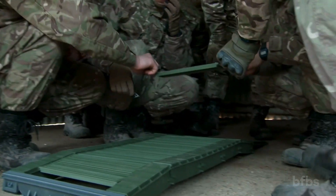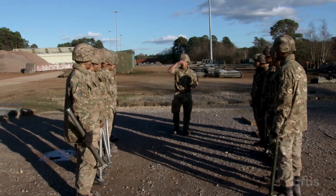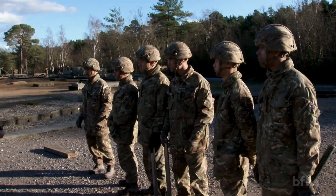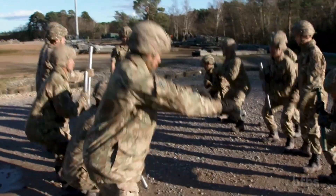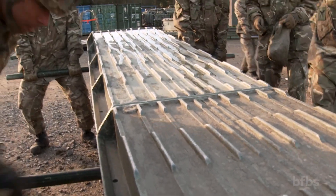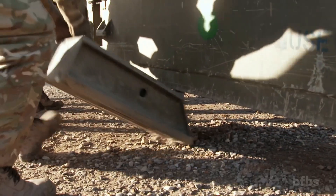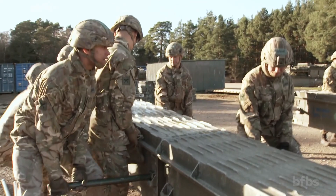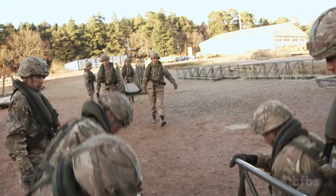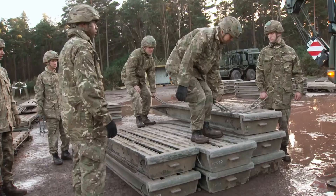They even have LEGO versions of the tools they'll need. The first real bridge the sappers get to build is a five-bay medium girder over-bridge, which is used over weak ground so it can take more weight. They'll then progress to a five-bay medium girder bridge without the over, for crossing wet and dry gaps. Then an IAB — Infantry Assault Bridge — before the ultimate 12-bay double-storey medium girder bridge.